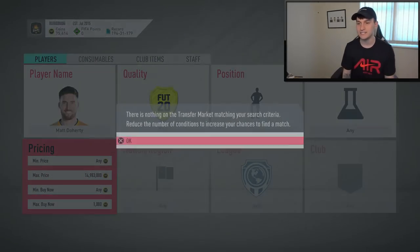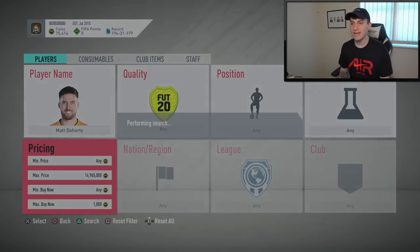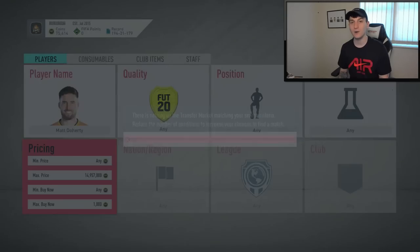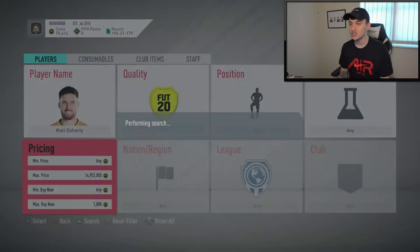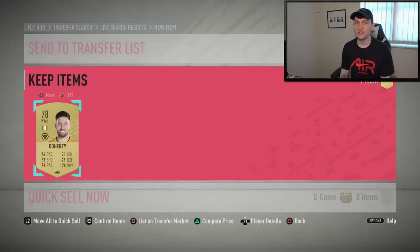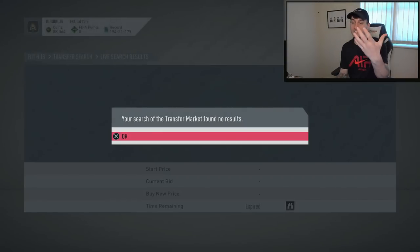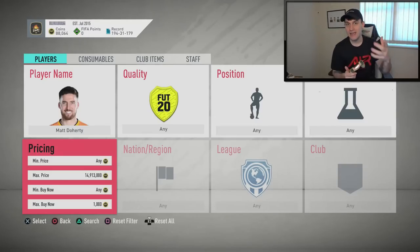Going through and sniping, seeing how many cards actually pop up. With all these cards you're going to get them for a couple hundred coins under, maybe even at minimum price which means around 1,000 coins profit per card — absolutely ridiculous considering how easy common rare gold cards are to get. There we go, we've got one at 950 coins — a very nice deal considering he's going for 1.4k. We can make 400-500 coins profit. I'll list him at 1.3k just to show you how quickly these cards sell.